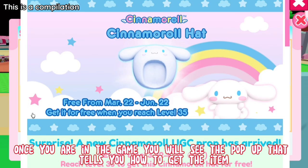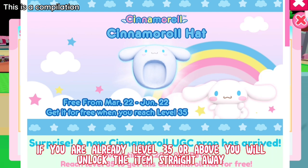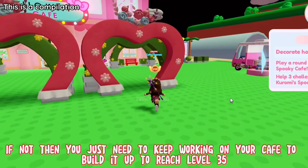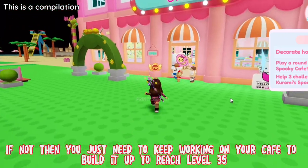Once you are in the game you will see the pop-up that tells you how to get the item. If you are already level 35 or above you will unlock the item straight away. If not, then you just need to keep working on your cafe to build it up to reach level 35.